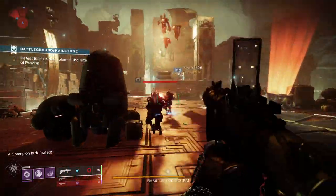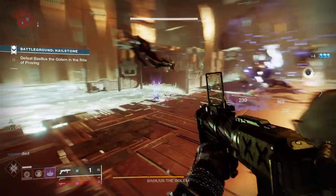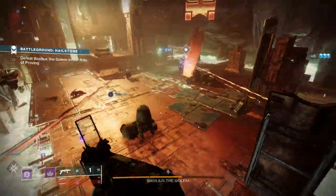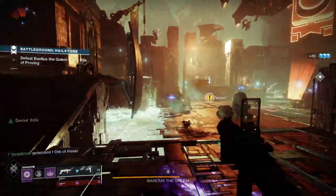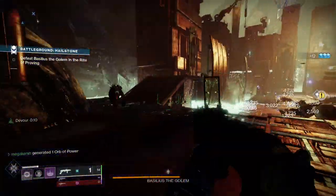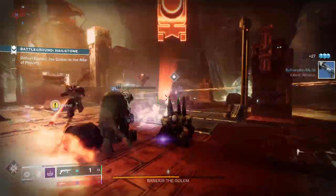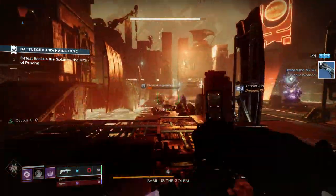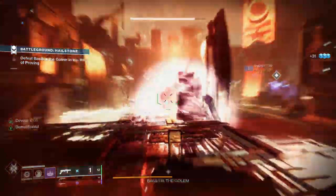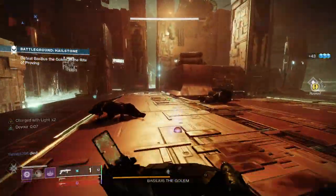I'm using the mods to supercharge my grenade energy refills. For example, Elemental Ordnance spawns wells when I kill enemies with grenades, and then Elemental Charge makes me Charged with Light. Firepower then kicks in as you regain grenade energy consuming stacks of Charge with Light. This is a really nice loop because you're using grenades to create more grenade energy. Grenade Kickstart also helps you gain even more grenade energy.